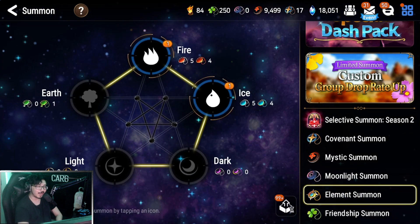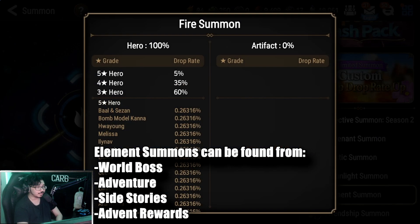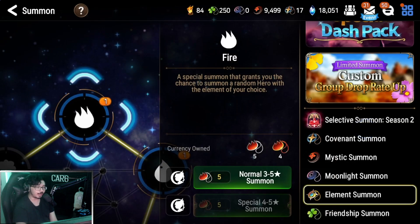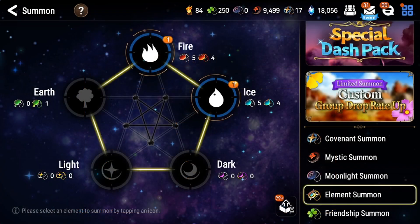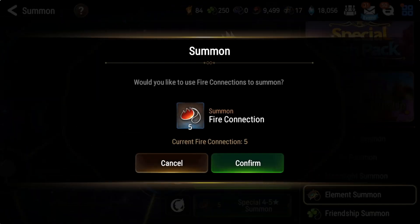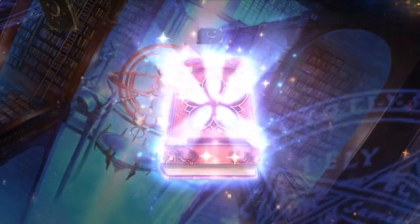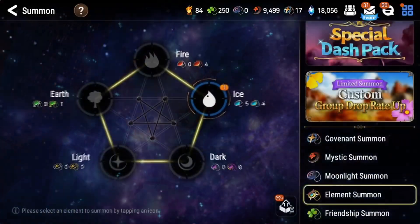Moving along, let's cover element summons. These are a little more rare, but the rates are very nice. For normal element summons, five stars are 5%, four stars are 35%, and three stars are 60%. For the special four-to-five star summons, there's a 30% chance for a five-star hero and 70% chance for a four-star hero — so a guaranteed shiny spark and almost a one-in-three chance at a five star. A nice way to get those extra red, green, and blue heroes. Keep in mind there are also light and dark element summons, but they are extremely rare, even more rare than regular element summons.